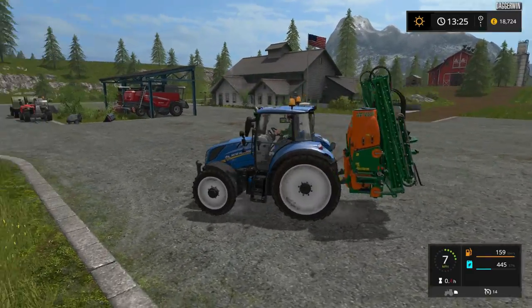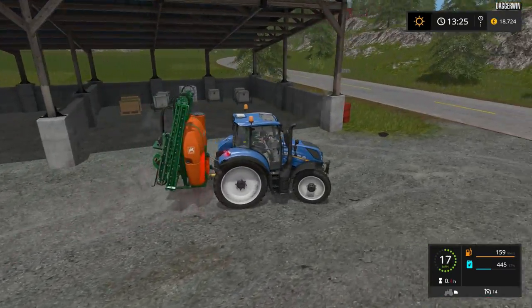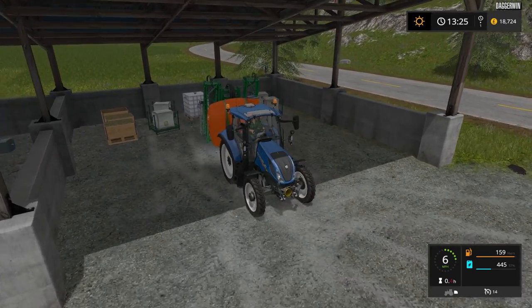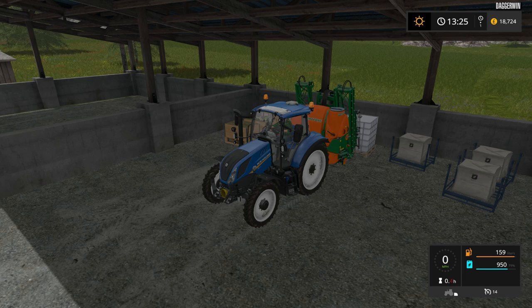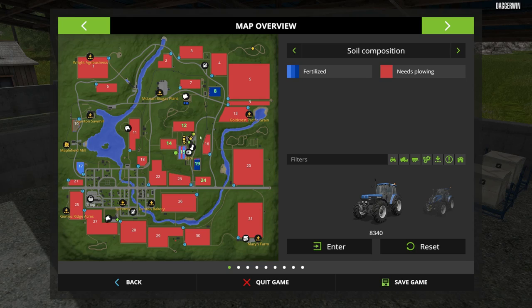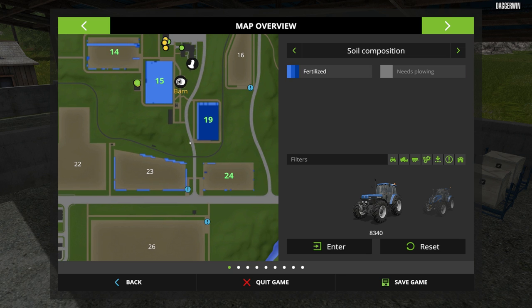But today we do need the row crop tyres. So all we're going to need is some liquid fertiliser - we do have some over here in the IBC, and we've got quite a good store here. Onto the map - as you can see, field 19 is good, field 24 has got no fertiliser on it at all, same with 14. Field 8 is okay though. So I think field 24 is going to be our priority.